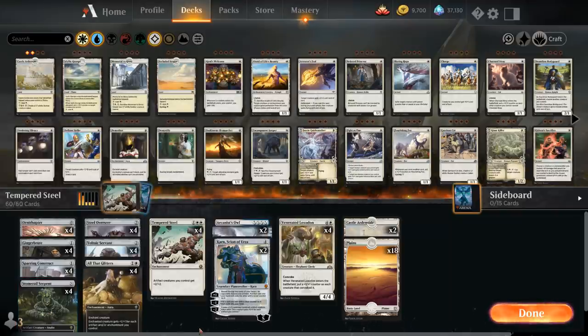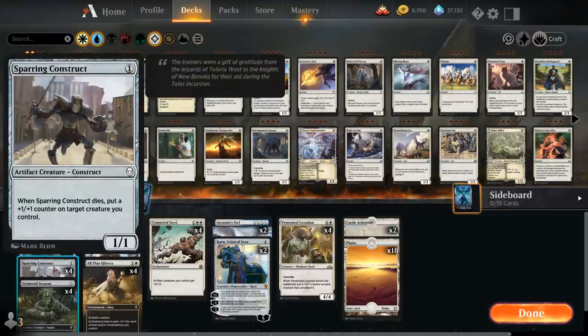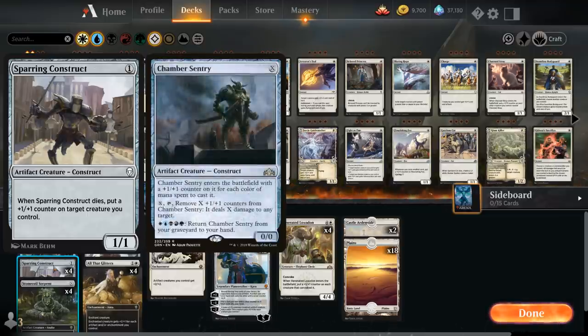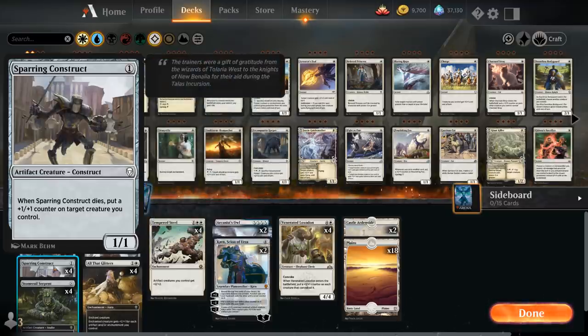Some of my individual card choices include Sparring Construct at one mana — a cheap artifact creature that when it dies puts a +1/+1 counter on target creature we control. It's not a very impressive one-drop, but we just need enough cheap artifacts to make all the synergies work. Another one-drop option is a Gargoyle with an activated ability to give it flying, providing another evasive threat. Or we could play Chamber Sentry, which becomes more appealing with a second color so we can potentially play it for X equals two.